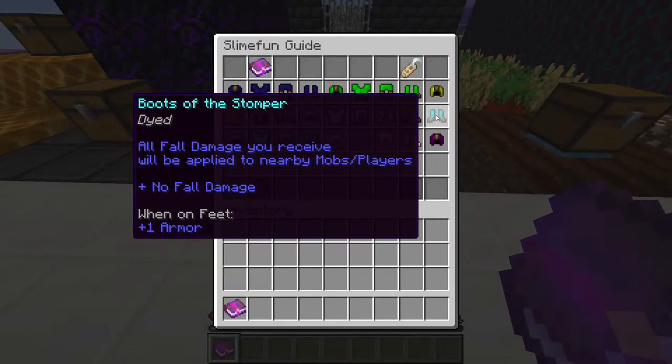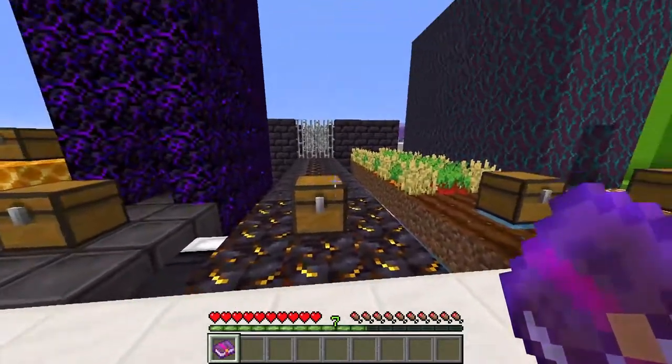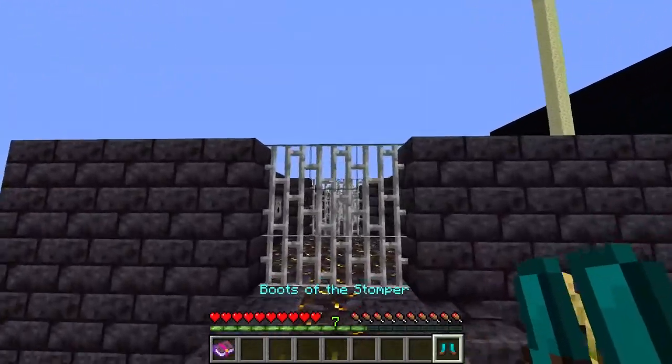Our next piece of armor is the boots of the Stomper. These seemingly weak boots are actually potentially the strongest piece of armor in the game — not as protection, but as a weapon. The boots of the Stomper prevent you from taking any fall damage, but also deal that fall damage to any mobs or players nearby where you land. Fall damage is one of the only uncapped sources of damage in Minecraft, so being able to use this to our advantage is incredible.